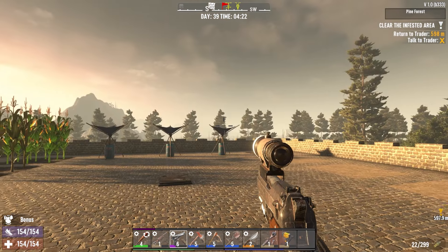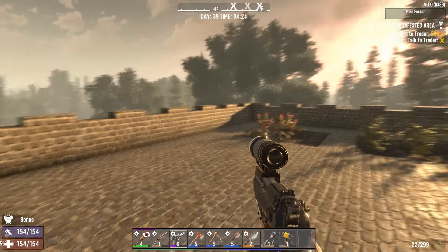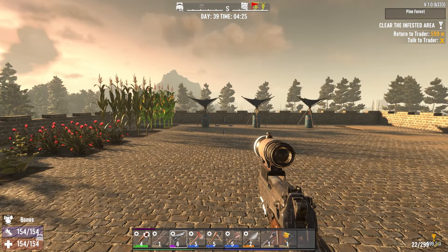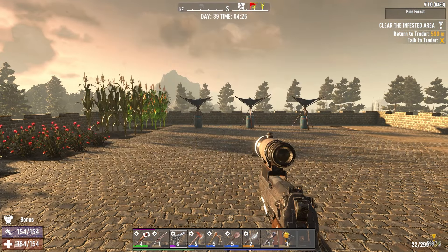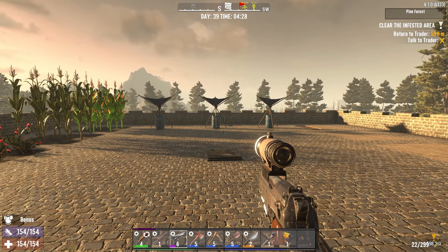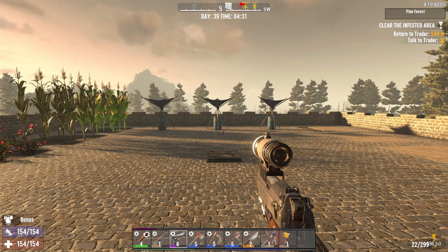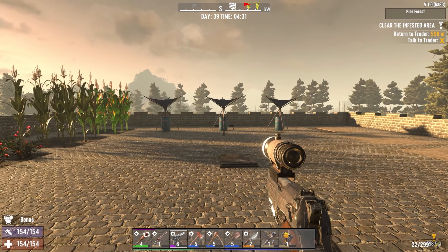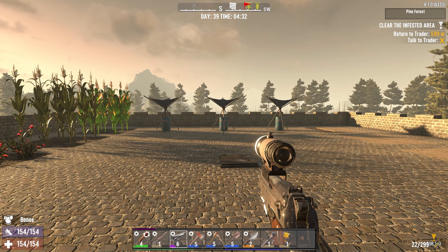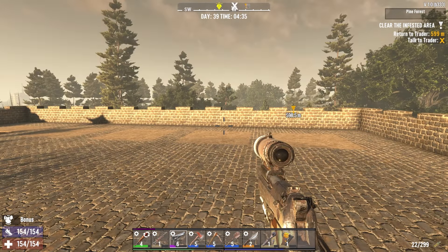Good morning survivors and welcome to day 39 — it's going to be a day of some construction. I want to do a little bit more on my roof, so that's the plan for the very immediate future. I also need to work towards a crucible because I'm going to need a lot more steel to make my blade traps. I need another engine, at least another two as soon as possible to power them.